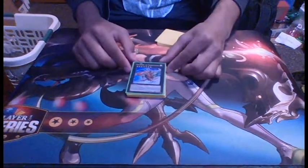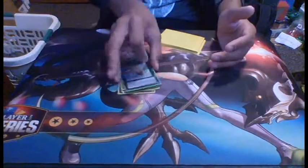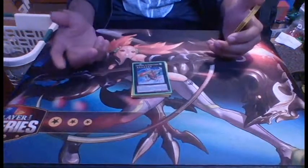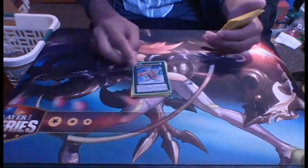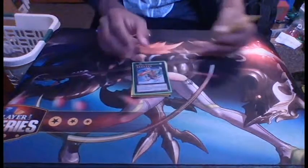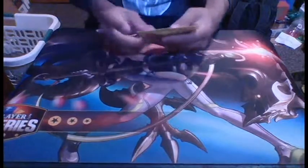One Gaia Dragon the Thunder Charger, just because you run Atum, so you need to be able to do piercing damage or deal damage with Atum — otherwise you just have a 2400 monster sitting on the field waiting to be attacked. So just to deal some damage, run one Gaia. That takes care of all the XYZ monsters.